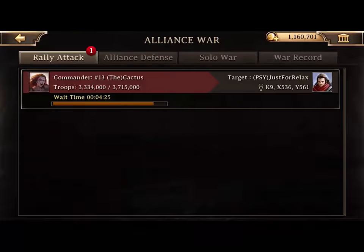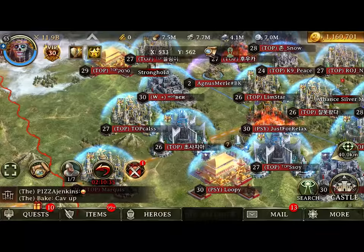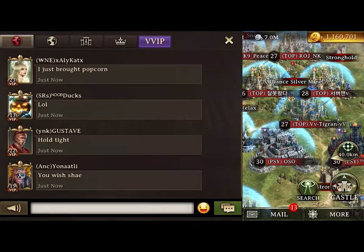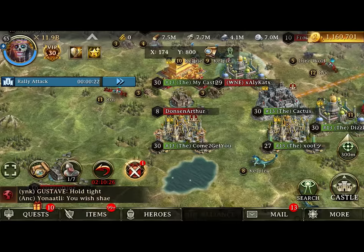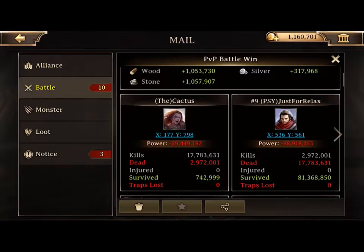You'll see some people in Kingdom Chat get kind of mad at me because they said, 'Vic, I thought you'd zero people.' And the thing is — yeah, when we invade, we definitely zero people. That's why we invade. We go to get kills, we go to hit big bases, we go to push the limits.